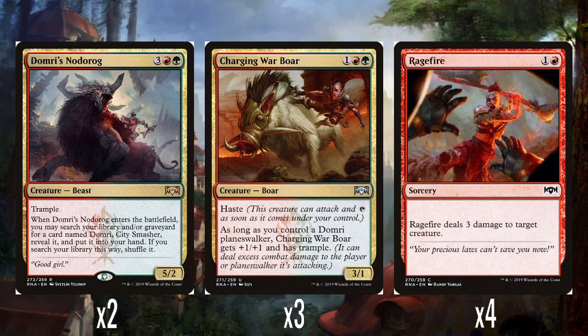And then the signature common — 4 Rage Fires. 1 and a red, sorcery speed, does 3 damage to target creature. Obviously not wonderful; not everything can be Lightning Strike. I actually like this more than Electrify, which is sort of the other burn spell around at the time from M19, because Electrify is double the cost at instant speed for just 1 extra point of damage. It's 2 mana for 3 damage that can only hit creatures — it's fine, it definitely could be worse.